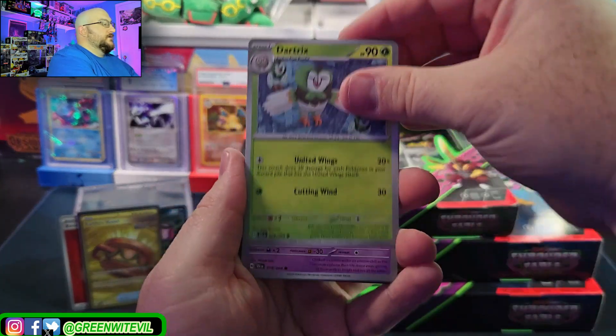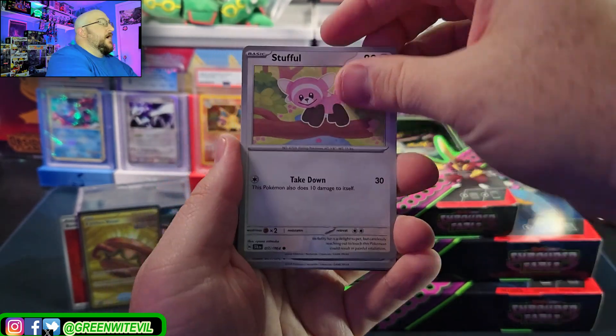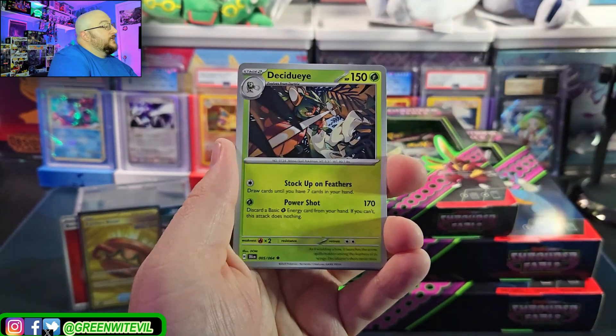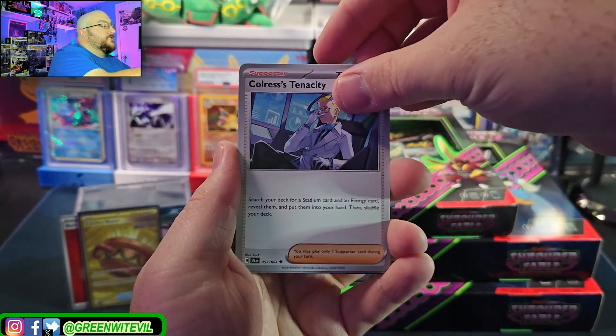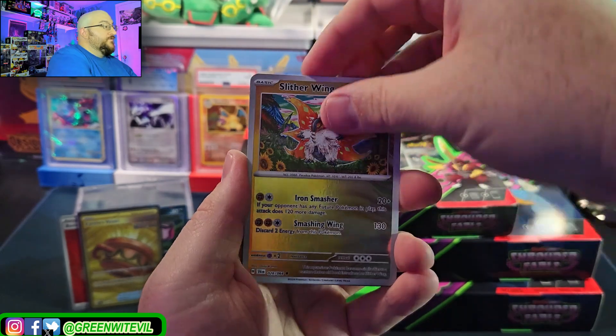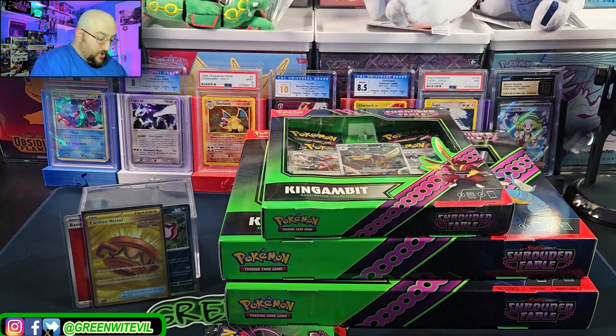Next pack in: Dartrix, Duskull, Houndoom — I want the Houndoom art rare, let's hope to get that. Night Stretcher — put a Pokemon or basic energy from a discard into your hand, that should be pretty good. Decidueye, Colorless's Tenacity reverse, Slitherwing, and a Blood Moon Ursaluna. We pulled the secret art rare Ursaluna in the last Pokemon video from... Twilight Masquerade, there it is.